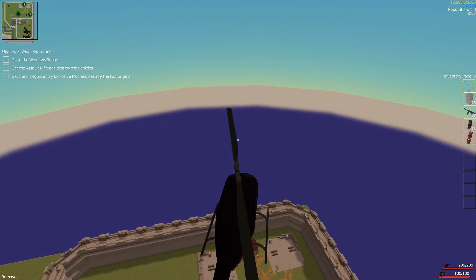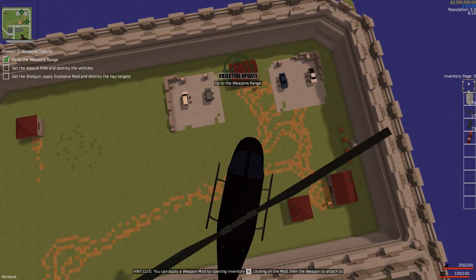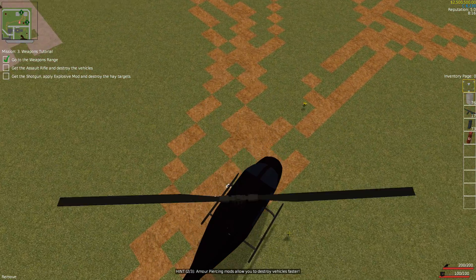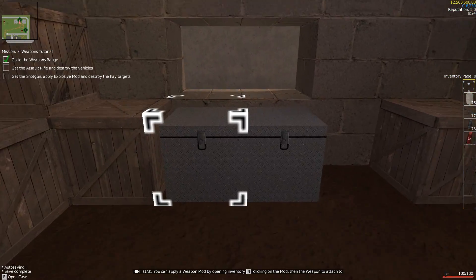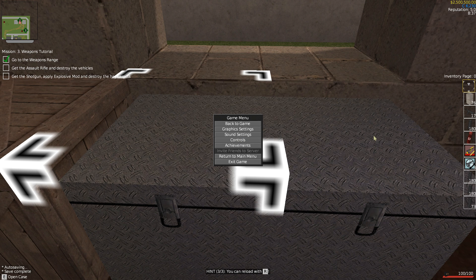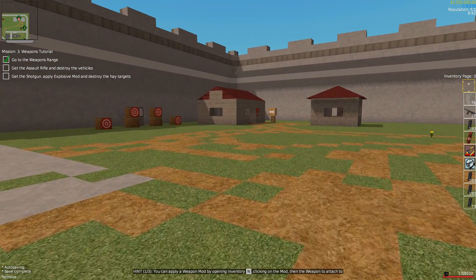One of the cool things about the game is that you have the ability to offer protection to people. There are multiple ways of earning income: you can have buildings that you own, do missions for people, steal things, or have different resources where various types of buildings produce different things. There's a lot that goes into the game — it's really cool, I've said it like 50 million times.